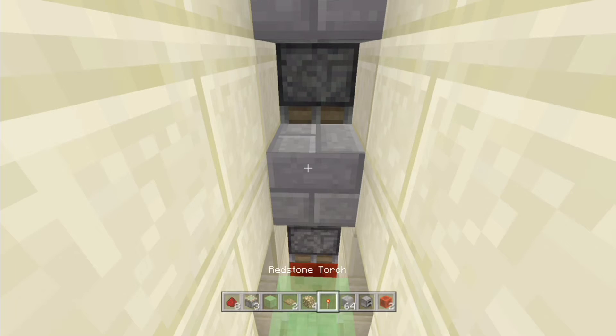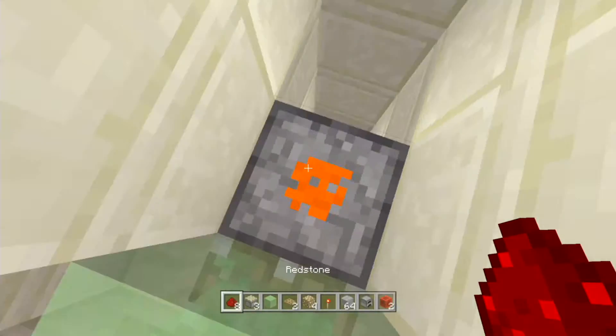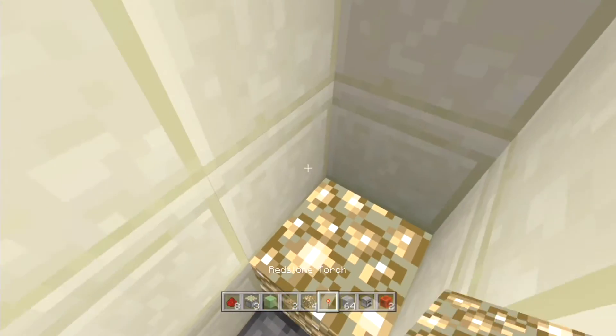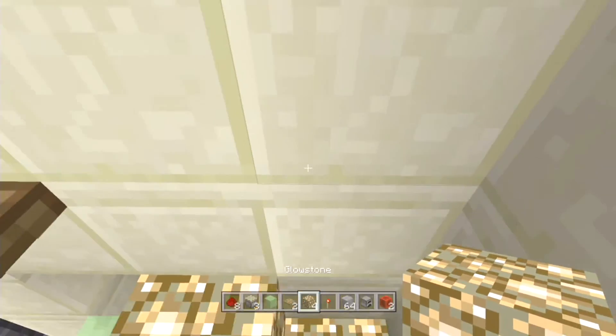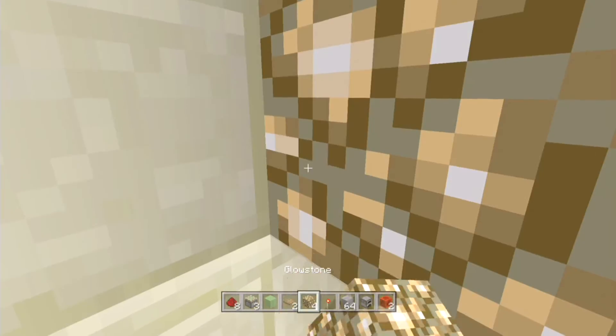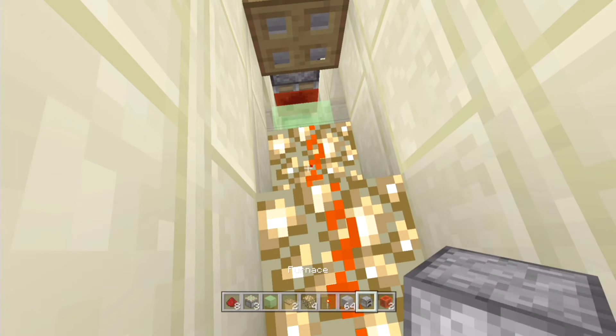Two blocks with a trapdoor, and on this piece of redstone block you want to place another block with another trapdoor. You want to place a redstone piece there and glowstone, alternating each time — so redstone, glowstone, redstone, glowstone.